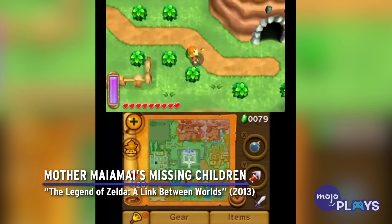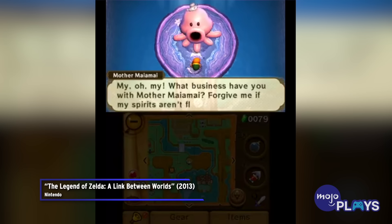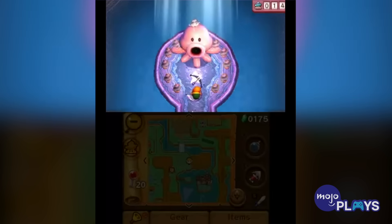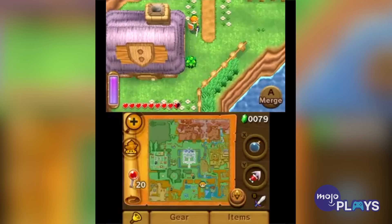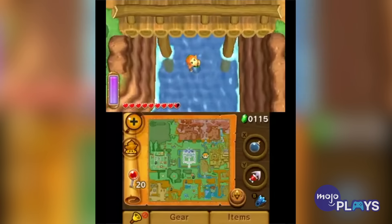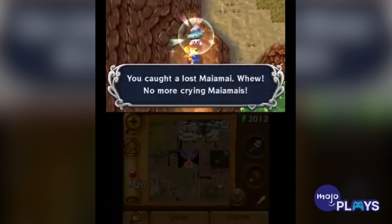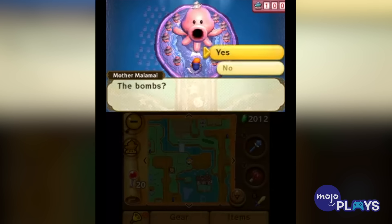Mother Mai Mai's Missing Children — The Legend of Zelda: A Link Between Worlds. Upon meeting Mother Mai Mai in A Link Between Worlds, players would be smart to help her out. For every 10 of her missing children that Link finds and returns to her, she will upgrade one of his weapons, making it far more destructive than it was. However, with 100 missing babies in total, finding them all obviously takes a lot of time. At least they cry out whenever Link is near one, but 100 is still a fairly large number, and it isn't as if you'll always have the necessary gear to reach them when you hear them. Getting rewards at every interval of 10 makes it more worthwhile, but for your effort in finding them all, Mother Mai Mai grants Link the Great Spin Attack.